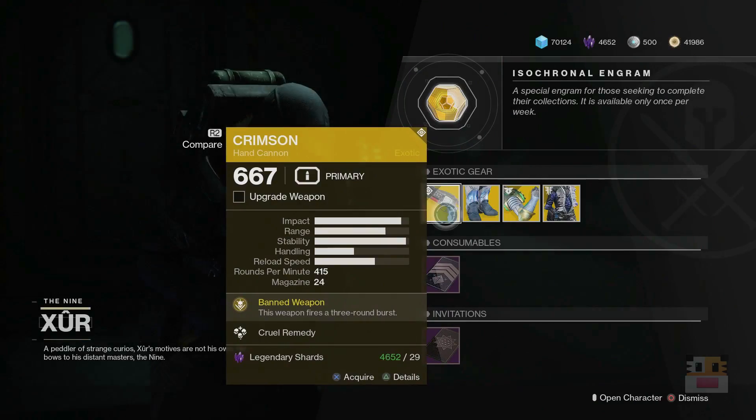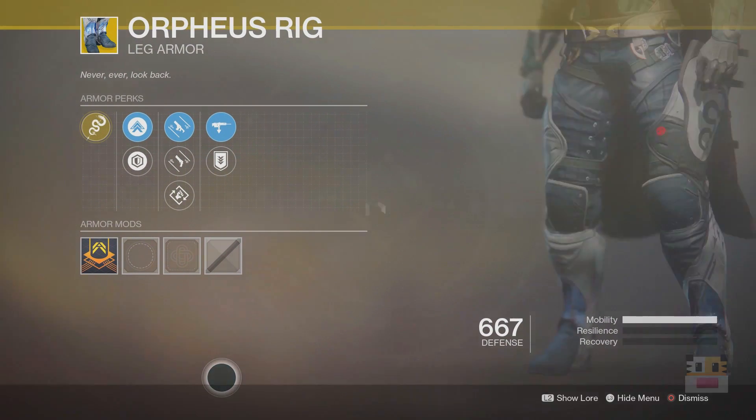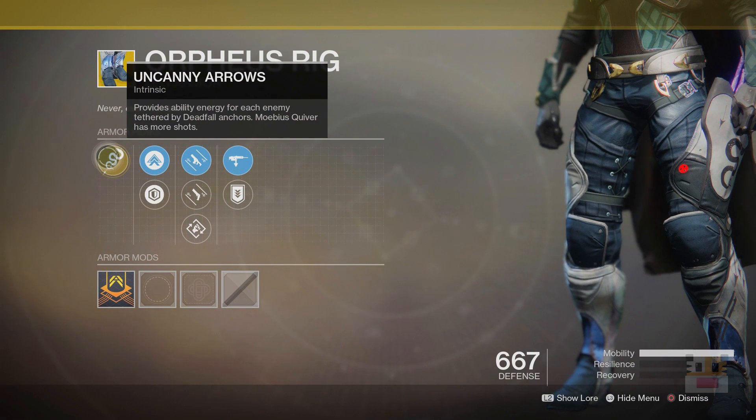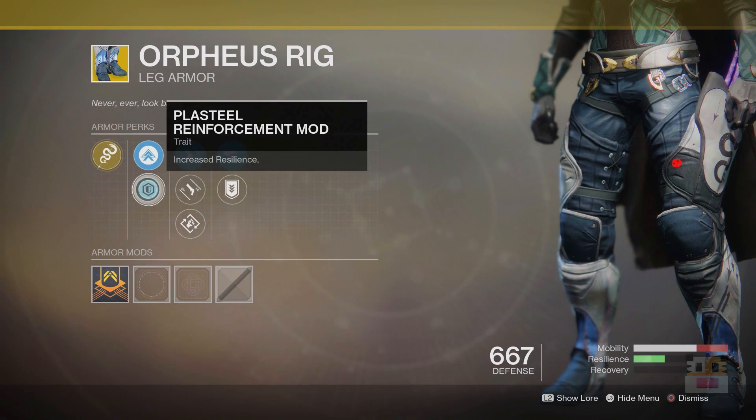Moving on, Orpheus Rig is probably the best Hunter exotic for the Tether subclass. Basically, every enemy you tether gives you Super energy back, so you can get essentially infinite Supers as long as you're tethering big groups of enemies. This is absolutely necessary for so many parts of Destiny 2 — if you do not have one, you should definitely pick this up.